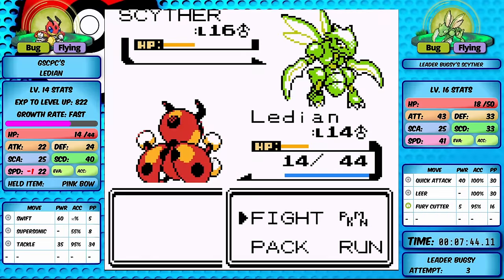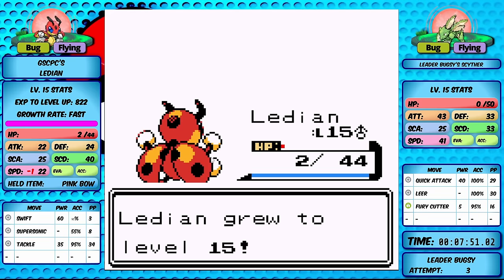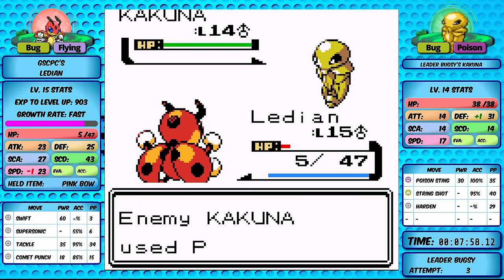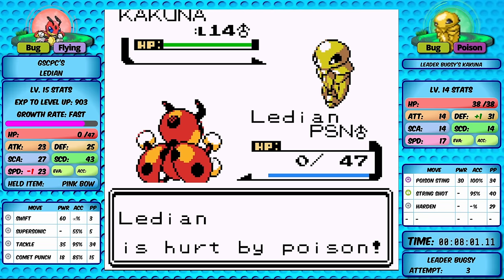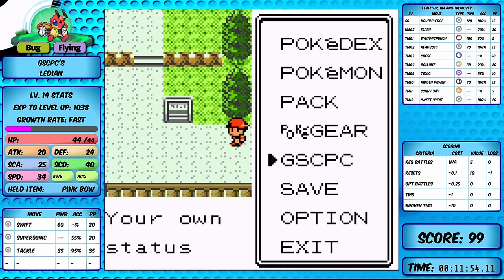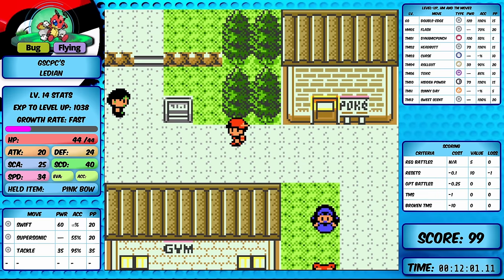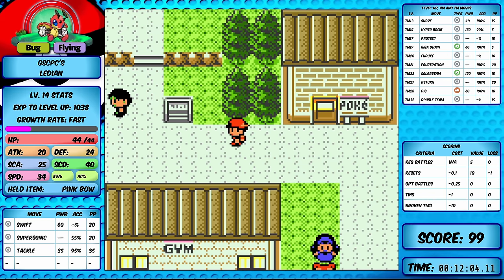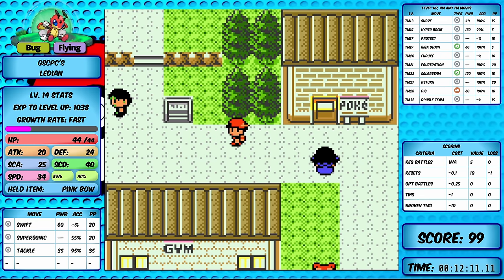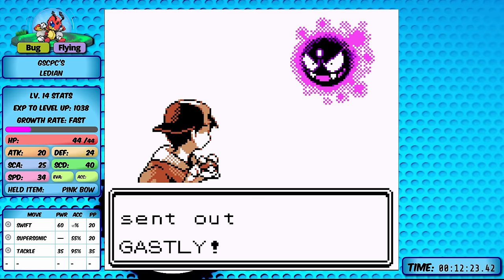On the second attempt, Bugsy sends Scyther out second and we get it confused, but we're on very low health after learning Comet Punch. We can't confuse Kakuna and get wrecked by poison. After many attempts, I've decided to try Rival 2 at least once. The Scyther mixes between Fury Cutter and Quick Attack - Quick Attack does 11-12 damage per hit so we really can't survive many hits once it snaps out of confusion.